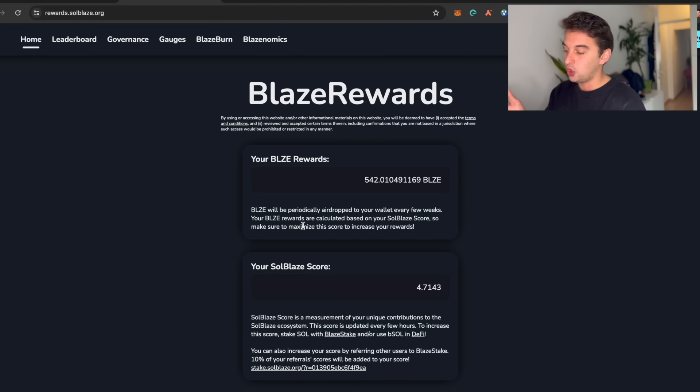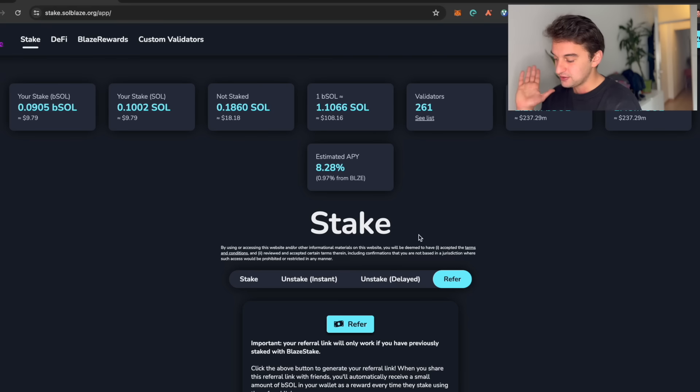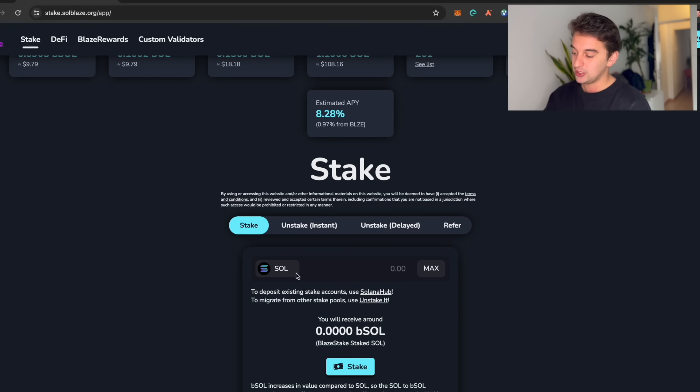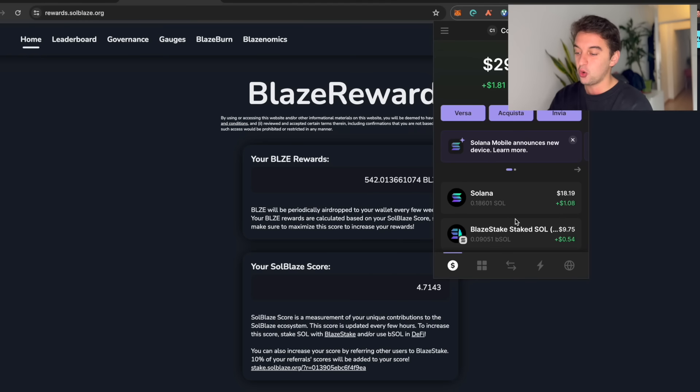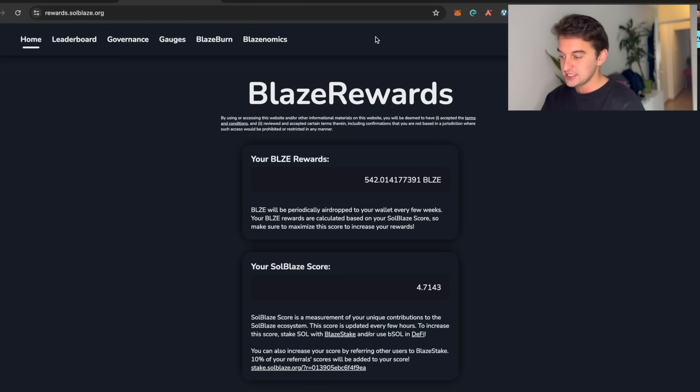This BLAZE token will periodically airdrop to your wallet every few weeks. Your BLAZE rewards are calculated based on your SoulBlaze score — so make sure to maximize that score. To maximize it you need to stake here, and you are able to unstake at any time, which makes it super easy. If you have friends, make sure to refer them as well. So with staking, lending, and borrowing, I am not a financial advisor — there is always risk of loss in crypto. I use this for Solana and BNB that I am holding long-term. By stacking Solana you earn bSOL and BLAZE rewards — two airdrops in one.